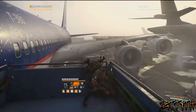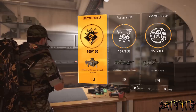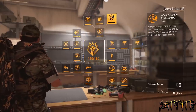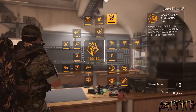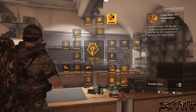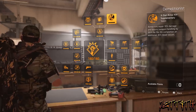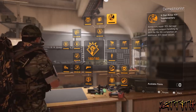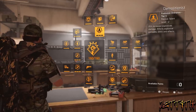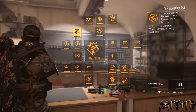For our specialization, we will be using the Demolitionist for these main perks. X-Stat Armor Kits Supplementary Talent: Armor Kits repair 70% of damage and boost weapon handling by 100% for 15 seconds, with an additional 30% repair on completion. Explosive Ordinance: 25% increased explosive damage, affecting explosive grenades, kills, and effects.